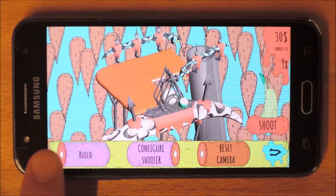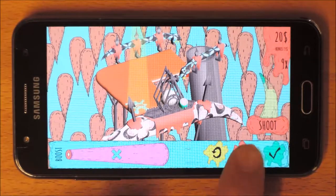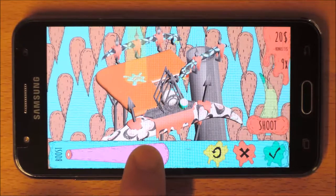Press the Build button to see the structures that can be built. Select one. The green circles show the possible positions. Tap one to place the structure. Modify the structure and confirm.